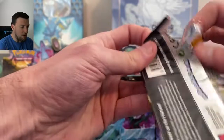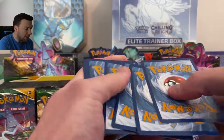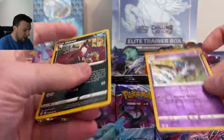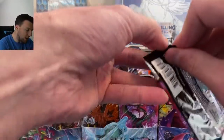We're going to be ripping a lot of packs here today. What is 18 times 3? That's 54 packs today, 54 packs next Saturday. So stick around and hit that subscribe button. We're on the road to 750 subscribers. I'm giving away this Gyarados tin up here — it's a Hidden Fates Gyarados tin, you will get it sealed.